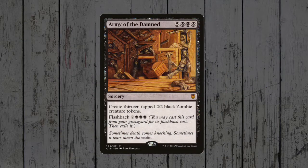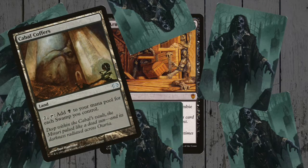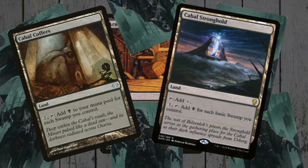Army of the Damned was first printed in Innistrad, and has since become a minor commander pre-con staple, appearing 3 times now. For 8 mana we get 26 power and toughness on the board, and then for 10 we can do the same from our graveyard. This is huge for zombie tribal, as no doubt you'll have a lord or two down, so this is a powerful finisher, or at least tips us over the edge of taking a player out. Also, as it's mono black, getting to that big mana shouldn't be difficult, with access to lands such as Cabal Coffers and Cabal Stronghold.